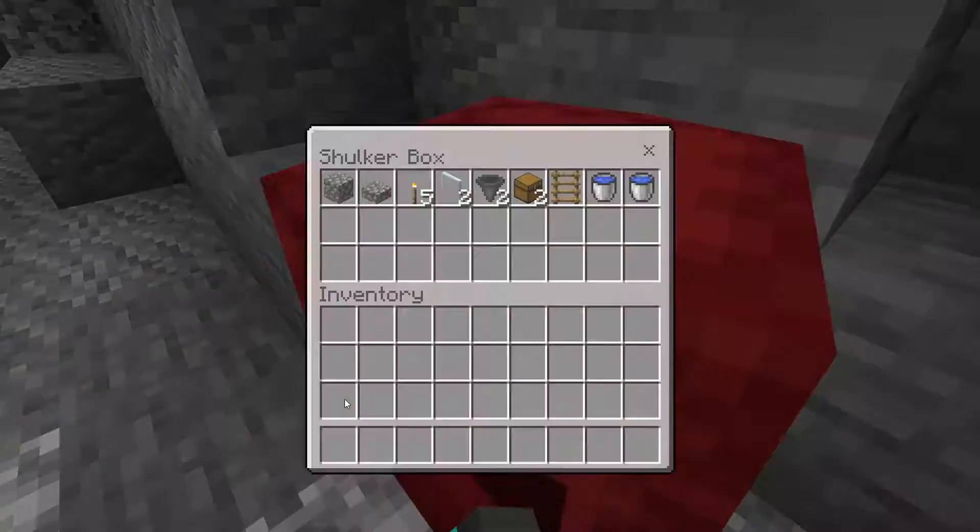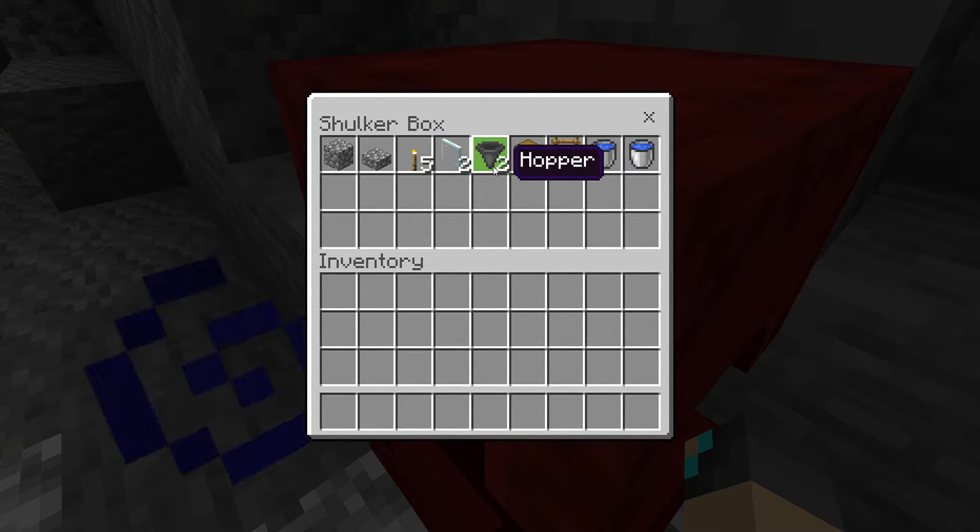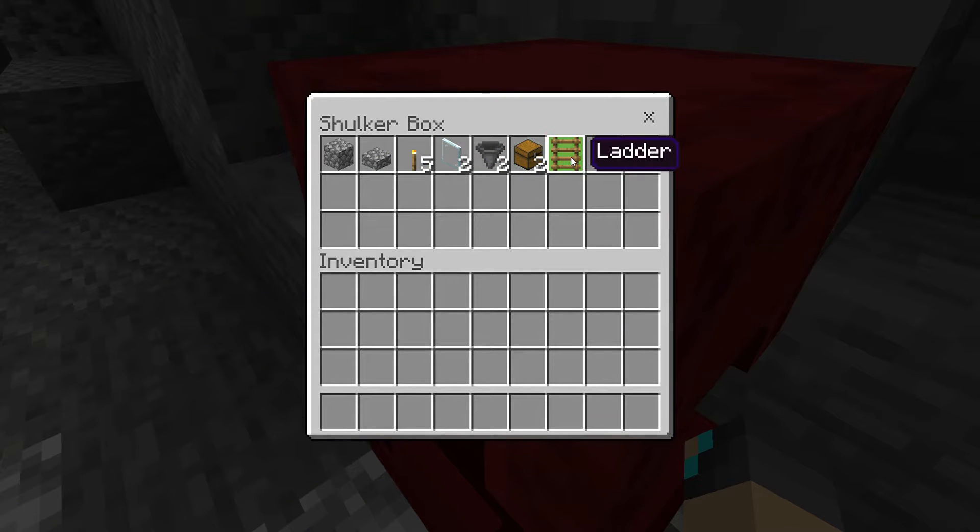Now let's see what materials you need to build it. You need some solid blocks, a slab, five torches, two glass panes, two hoppers, two chests, some ladders, and two water buckets.